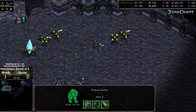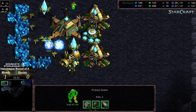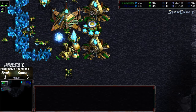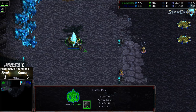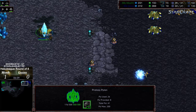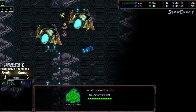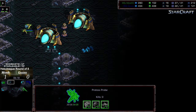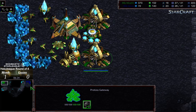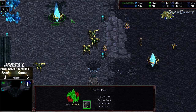A zealot has snuck on the high ground ramp. A photon cannon is being warped in to respect the dark templar — which is wise. The dragoons engage the zealots at the natural but they're not able to deal with that zealot there, so Gauss is using every opportunity to assault the worker line. Finally that's taken care of. All of a sudden Gauss actually has a sizable worker lead. The disadvantage is that a nexus can easily be grabbed and there's a large dragoon force steamrolling — the cybernetics core is just now warping in.